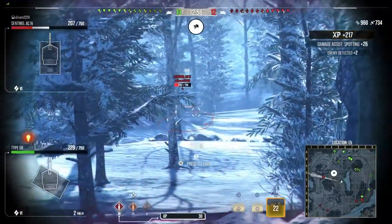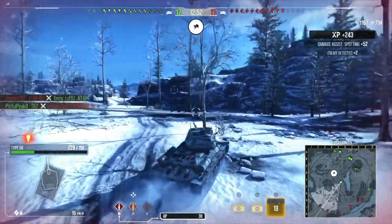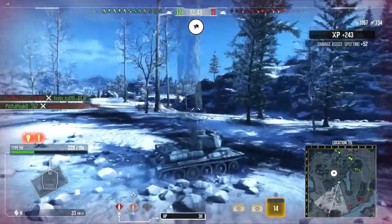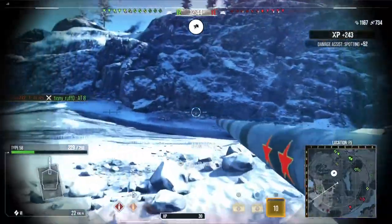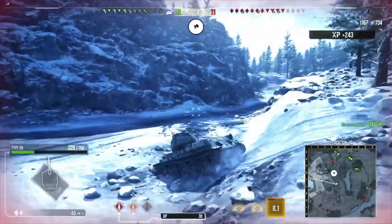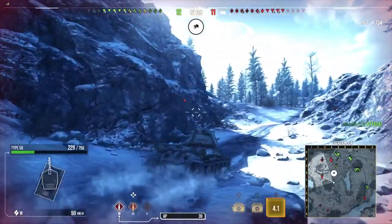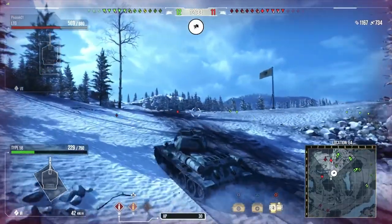Which gives me a nice bit of freedom here to work this area. Trying to get shots up against that LTG on the A-line, AB line. There's also an IS up there as well. They were really concerning me because they were in really good positions. And the gun on this hasn't got the best pen, so as you can see, I have got 20 APCR loaded and I did have to use them quite a bit, particularly in Tier 8 games.